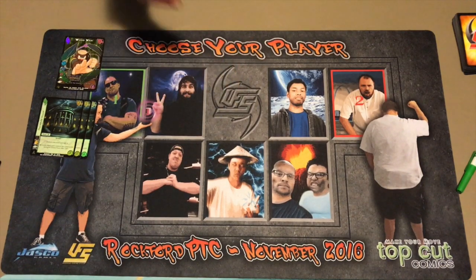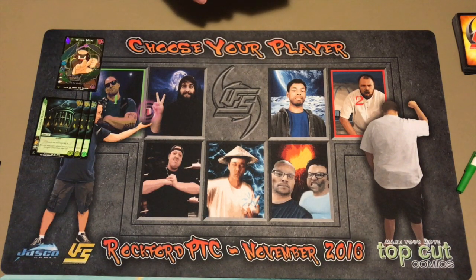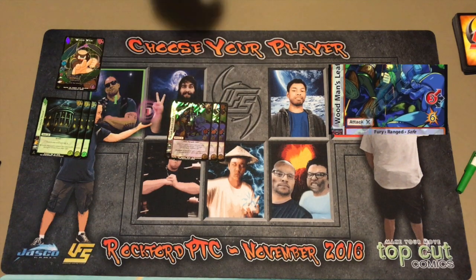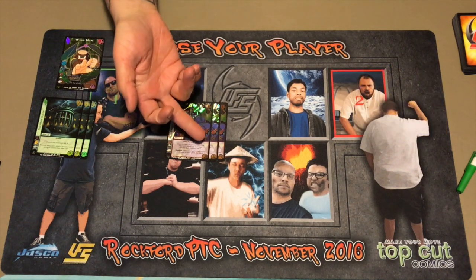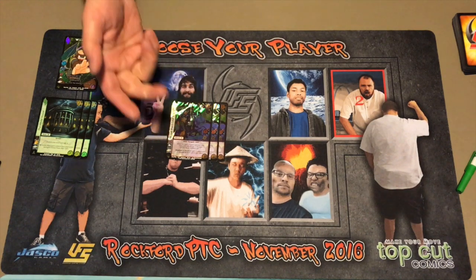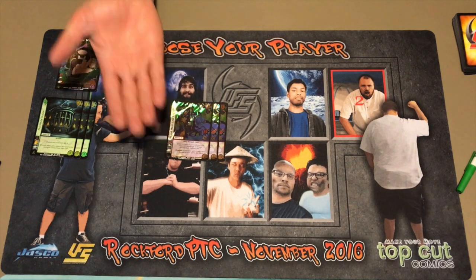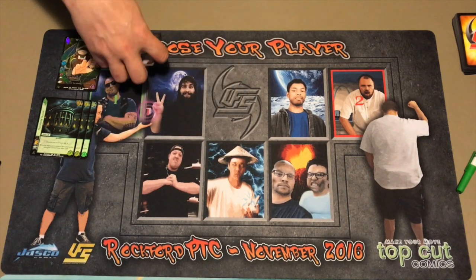Next I'd go to UFS Ultra attacks. Why play Woodman if you're not playing his Leaf Shield? I only own three right now, but I do have a fourth coming, so you do play four of this. This card is insane — it's overstated for cost. It's six damage for five difficulty, which is great. It's a safe attack, which is even better, and it's a dual purpose card. When you block with it you get minus two damage to the remainder of your opponent's attacks. On offense it makes their block modifiers plus one, so it effectively ends up being a four high for six, which is pretty strong.